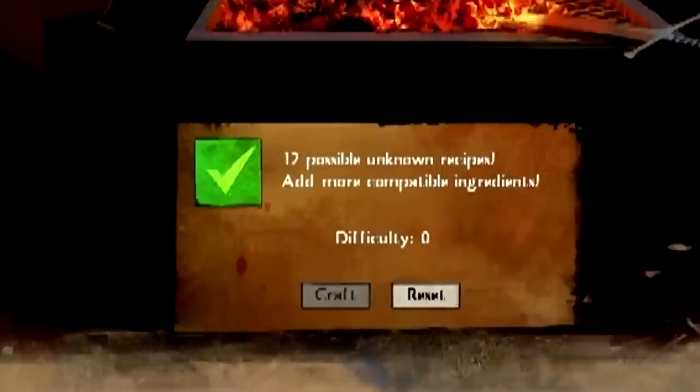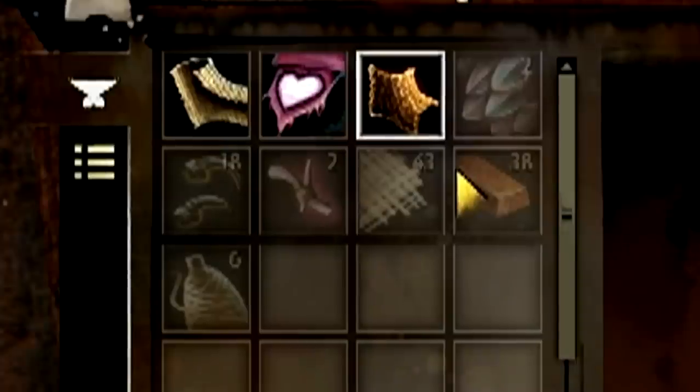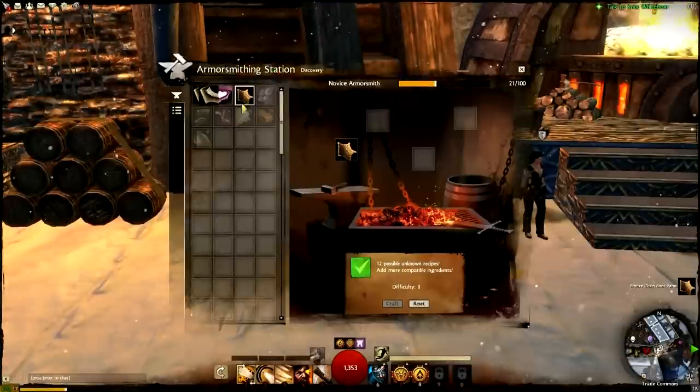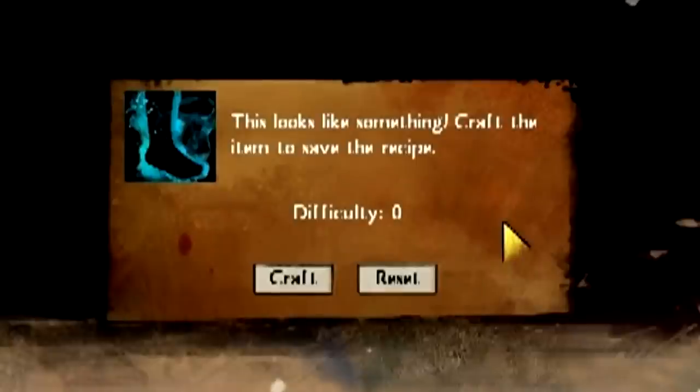Let's drag the chain boot panel and see what it says. You'll notice two things here. First, the dialog box on the bottom has lit up with some information — it tells me how many unknown recipes use this item and prompts me to add more. It also tells me the difficulty level of the current recipe, which is the crafting skill level required to make the item, but the craft button is grayed out. Also note that a bunch of the items in my inventory were grayed out as soon as I pulled the boot panel into one of the boxes — this tells me that none of those grayed-out items can be combined with the boot panel to make anything. Let's drag the lining and the insignia into the boxes.